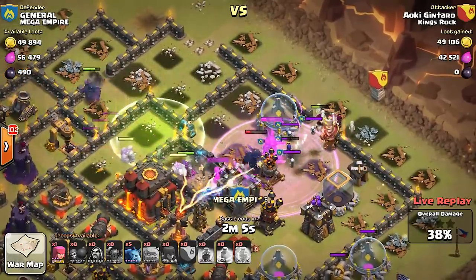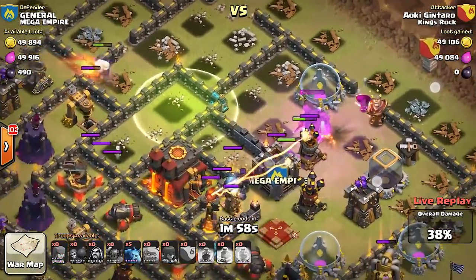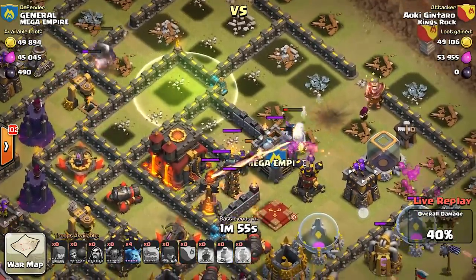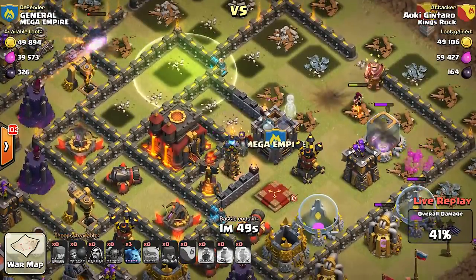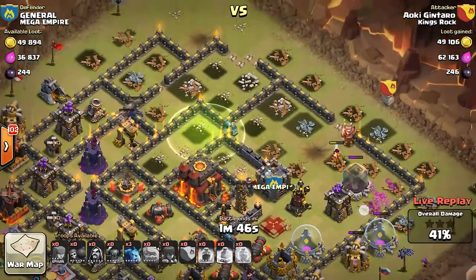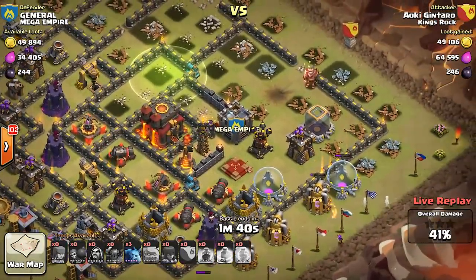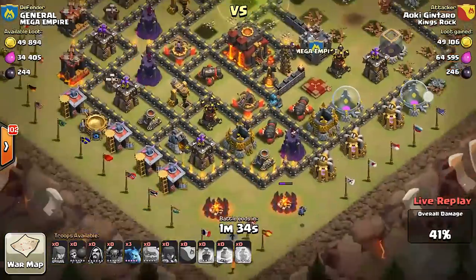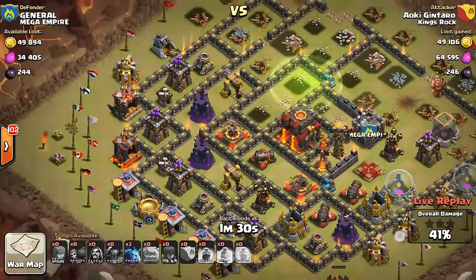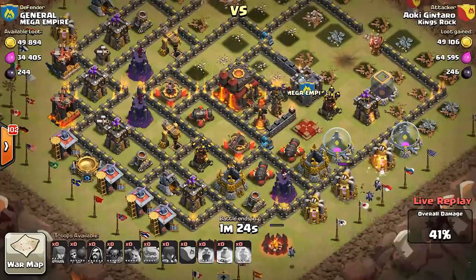The jump spell I don't think is gonna reach the town hall so they're gonna work their way around. It doesn't look like he brought his heroes with him, and it doesn't look like he's gonna be able to get this — this might have been a rushed attack. He probably went in without noticing he had his heroes, and that might have cost him this raid. I could definitely see him getting a two-star if he had his king and queen with him. He did it without using any lightning spells and he's trying to clean up with his minions but it doesn't look like it's gonna happen. Good raid though.